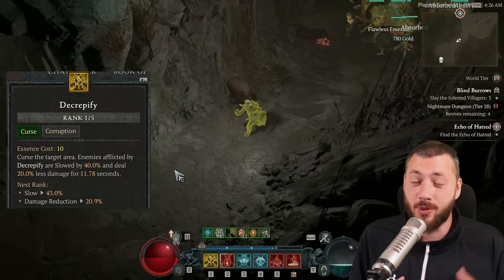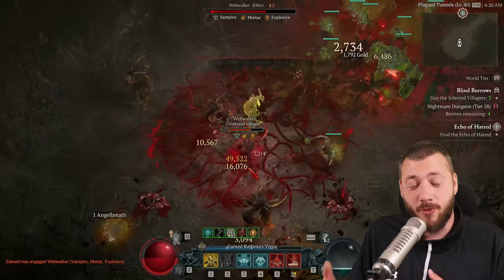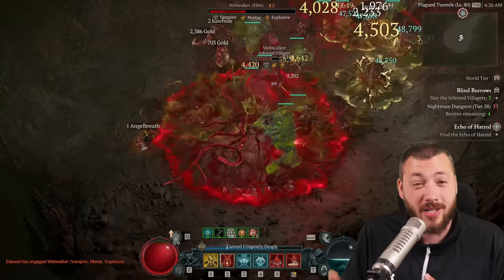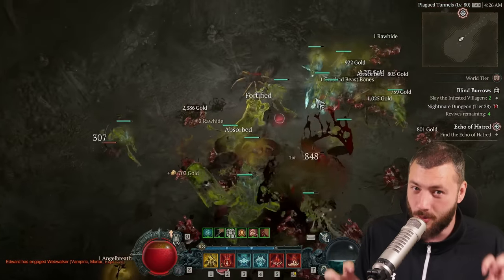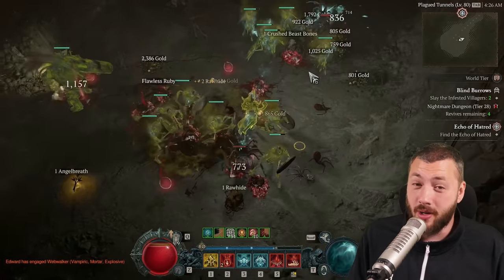With the Decrepify Curse, you can reduce the cooldown of your Golem to stun and make opponents vulnerable. Vulnerable doesn't work with overpower, but regardless of that, you don't always overpower — obviously — so you do normal damage as well, and that's where the vulnerable comes in nicely.